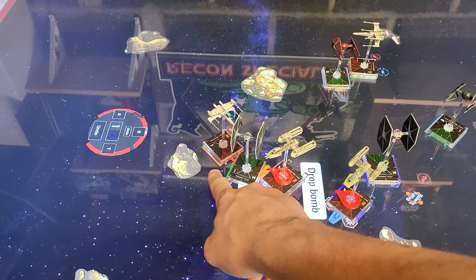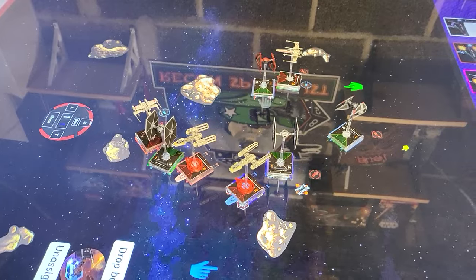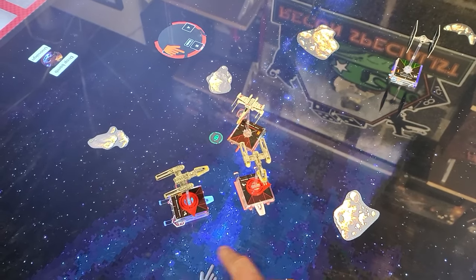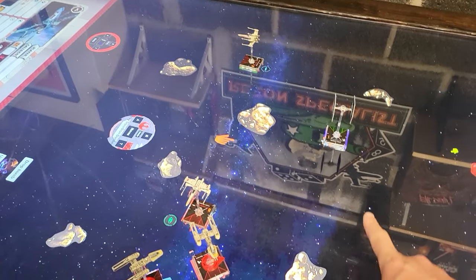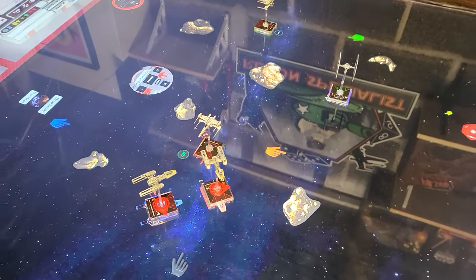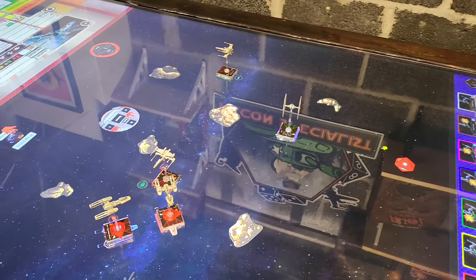Turn six: there used to be a lot of ships here — they're now gone because of three bombs beautifully placed by Robert and Joe. Dan is flying off that way, Blue is just bleeding with one health left. I didn't take any shots this turn, protecting Joseph. Turn seven is coming up and we'll see where the next wave of TIE fighters comes from.